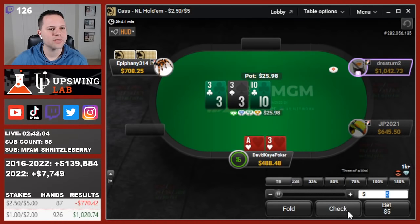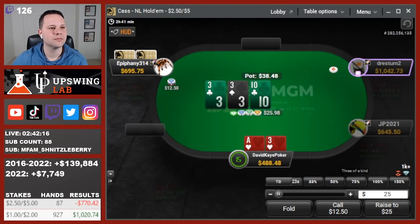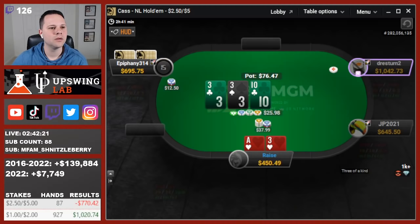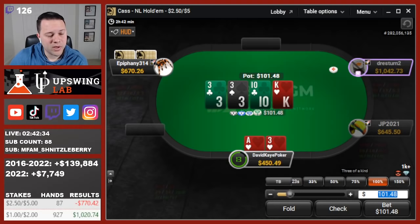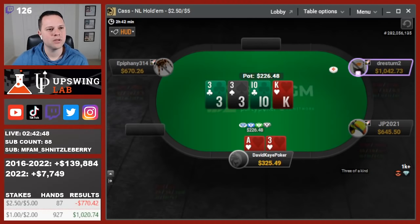Cutoff opens, I call with ace-3 of hearts and flop trips — easy game. 10-3-3. That's a half-pot over-raise. Calls. King of hearts on the turn. I'm going to go ahead and pot the turn, actually a little bit of an overbet. Set up a river jam. If we get called, hoping mainly to see no club.